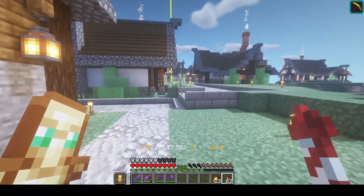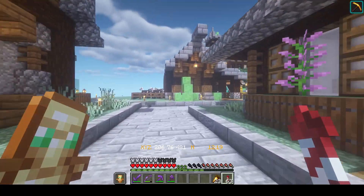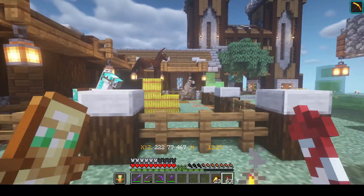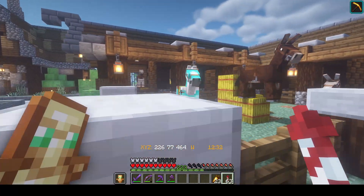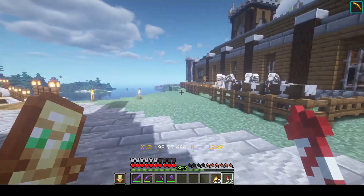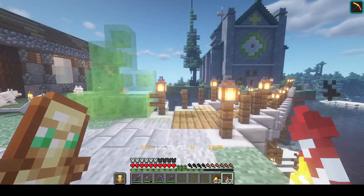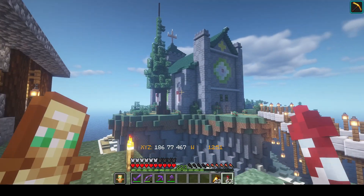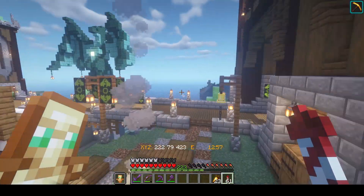What else can we look at over here? We have our stables, and the stables look really good with all of our horses — our poor horses that we're never gonna see again. The donkeys and the horses; we didn't really use them that much this season anyway. The dog pound over here, and our extra boxes and skeleton horses and cows. Oh man, that just looks awesome. It really does.